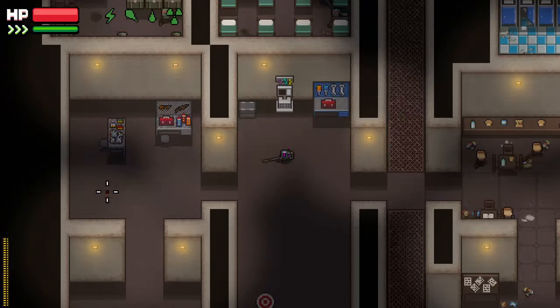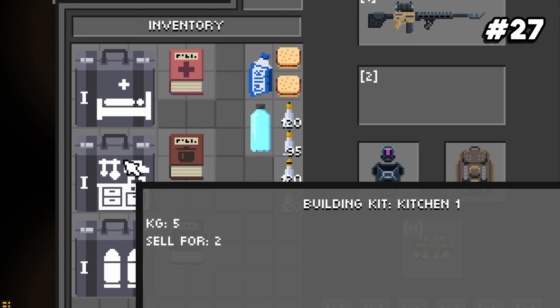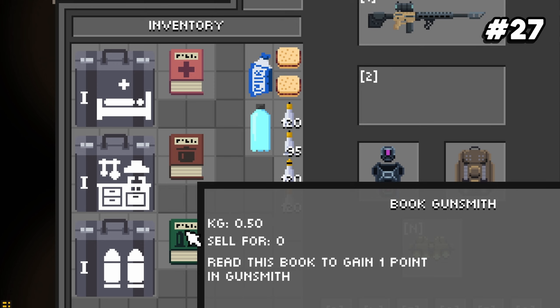Number twenty-seven: to craft better ammo, meds, and food, you need to level up by reading their respective skill books. You need to install things like the ammo producer, the infirmary, and the kitchen in your stash, and also level up those skills to unlock more advanced ammo, meds, and crafting options.